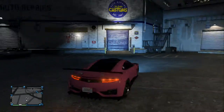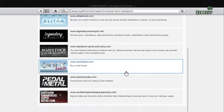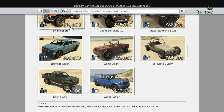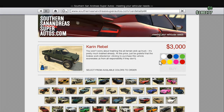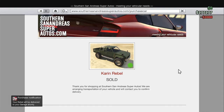Once you're here, put your phone up again and this time go to the internet. Go to Travel and Transport and all the way down to Southern San Andreas Super Autos. Find the car called the Karin Rebel — it's $3,000, so make sure you've got a bit of money on you. Go ahead and purchase it, pick any colour, and click confirm. If you need to replace a car in your garage, go ahead and replace it.